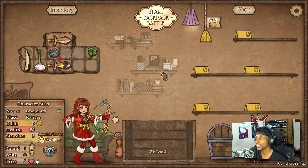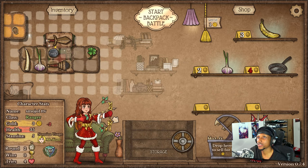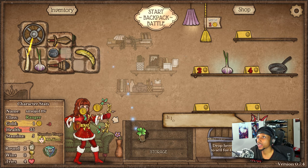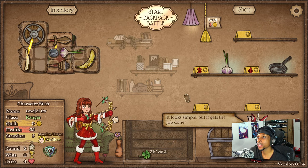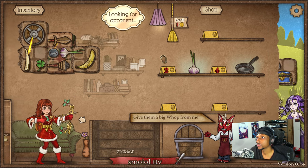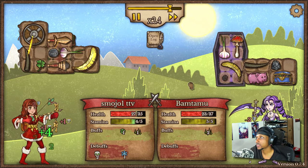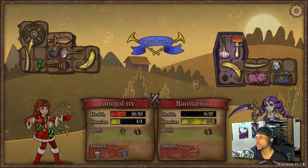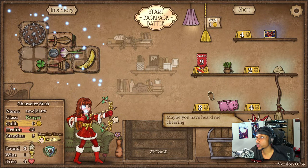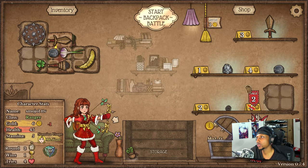We lost — look at that. That's okay, I'll take that L. Let's get the wooden buckler, turn that into a spike shield which is beautiful, we can get ourselves a banana which is amazing. Going against a poison dude — we shouldn't beat this guy because our DPS is just insane right now.